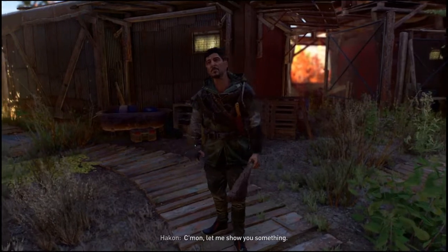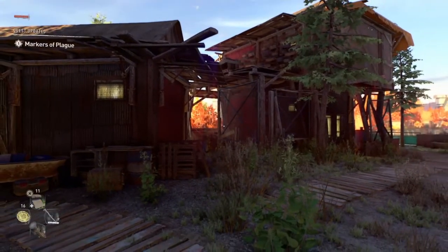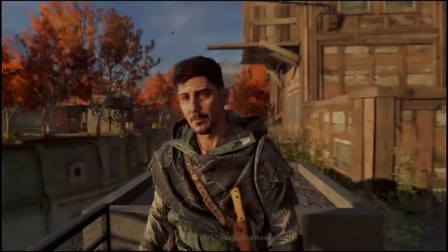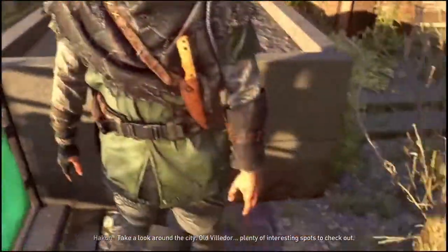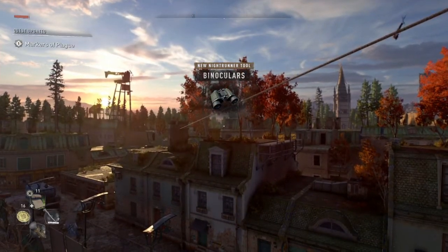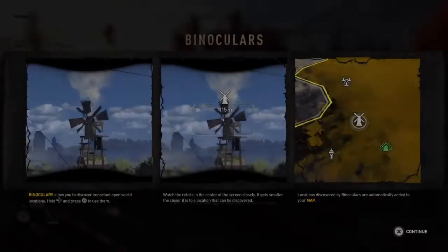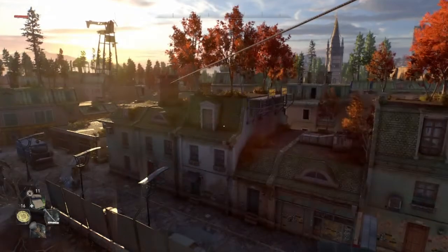All right, let's see what he wants to show us. In-game: 'You'll need these. Take a look around the city — old Villador, plenty of interesting spots to check out.' Okay, seems like we have binoculars. How do I use them? Okay, you can find all the stuff on the map. Seems simple enough.